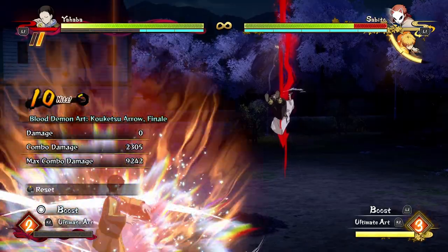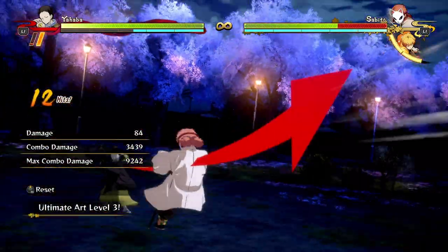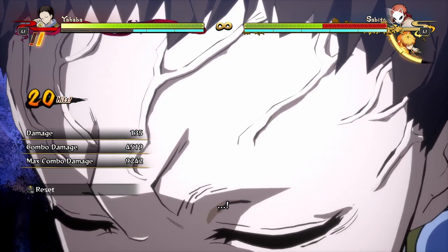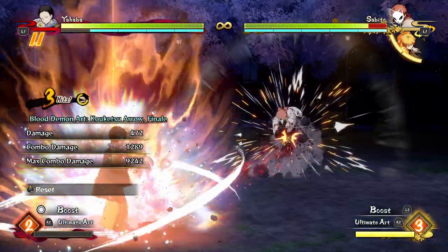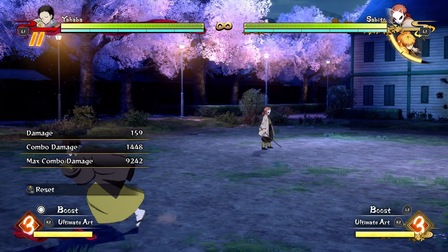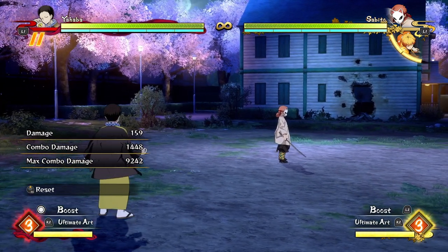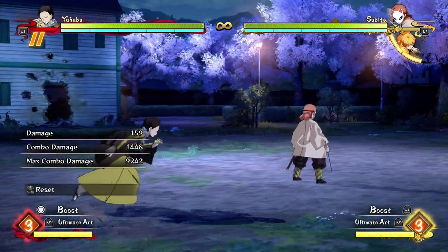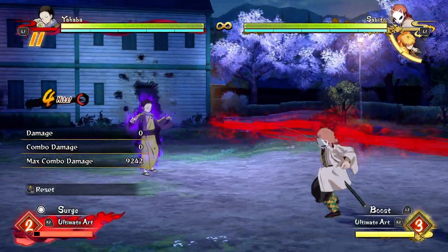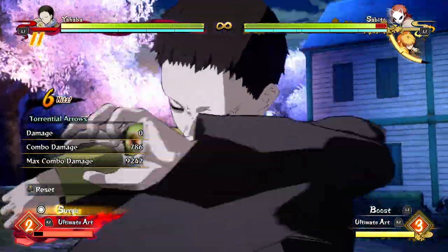If you want to throw an ultimate, it's the easiest thing in the world because Yahaba has a really awesome ultimate activation that works after literally any combo. As long as you have enough time in the combo, he throws this arrow super quickly and gets a big juicy chunk of damage at the end. The most damage you're going to get off his ultimate thrown at the end of a combo is off of his straight rocks — that's going to do 7000, which is a big chunk of damage for just projectiles into an ultimate.